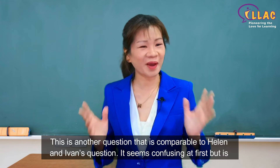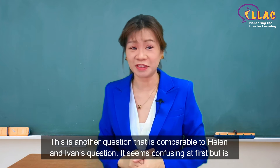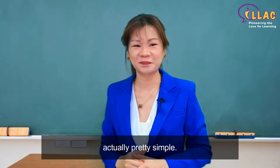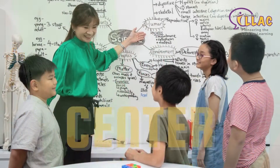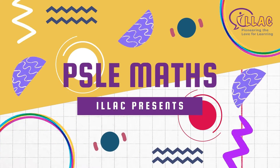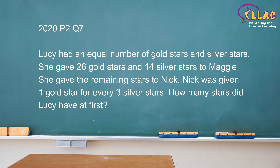This is another question that is comparable to Helen and Ivan's question. It seems confusing at first, but it's actually pretty simple. Lucy had an equal number of gold stars and silver stars. She gave 26 gold stars and 14 silver stars to Maggie. She gave the remaining stars to Nick. Nick was given one gold star for every three silver stars. How many stars did Lucy have at first?